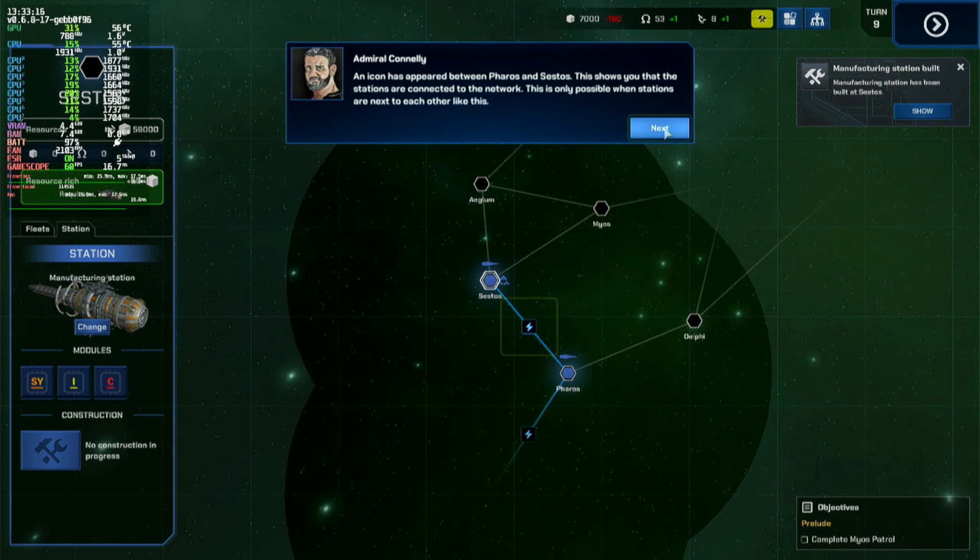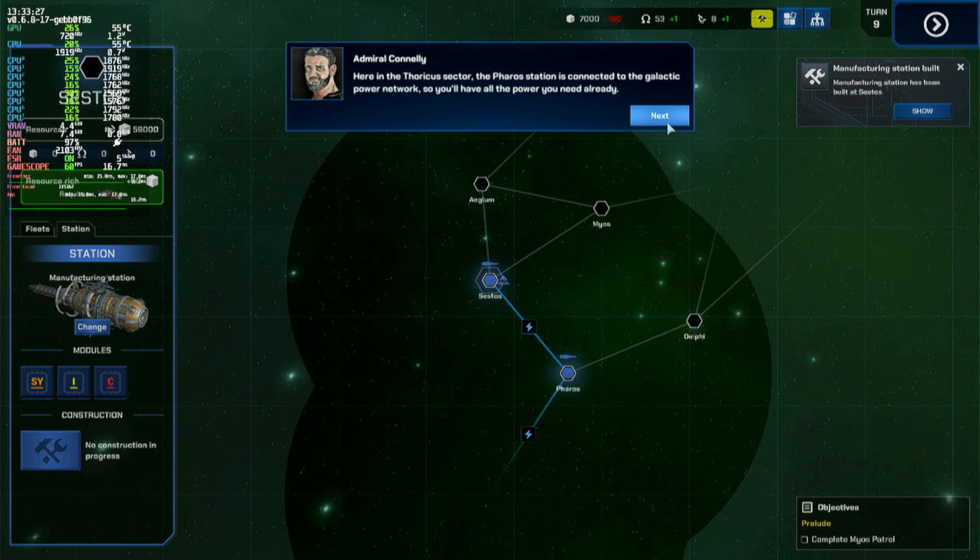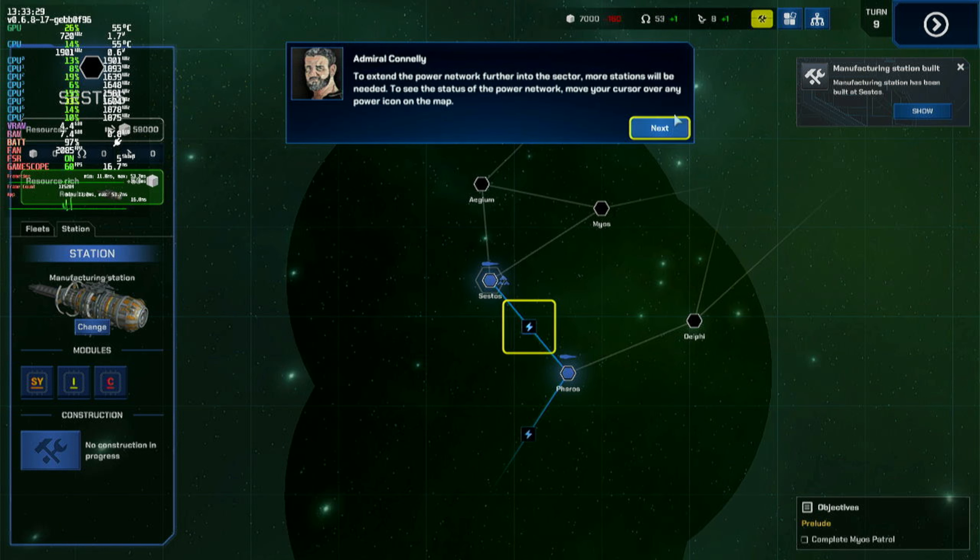Here in the Thericus sector, the Theros station is connected to the galactic power network, so you'll have all the power you need already. To extend the power network further into the sector, more stations will be needed. To see the status of the power network, move your cursor over any power icon on the map. You can add modules to your stations to give them more abilities, such as building larger ships and assisting in battles. Modules that need power from the network are marked with a power icon in the corner.